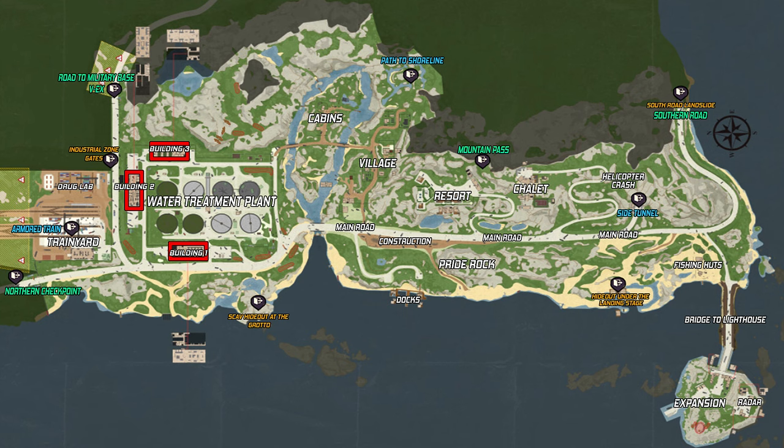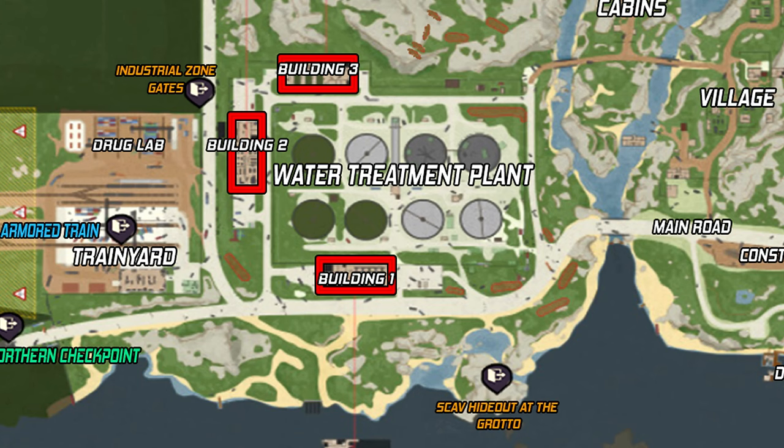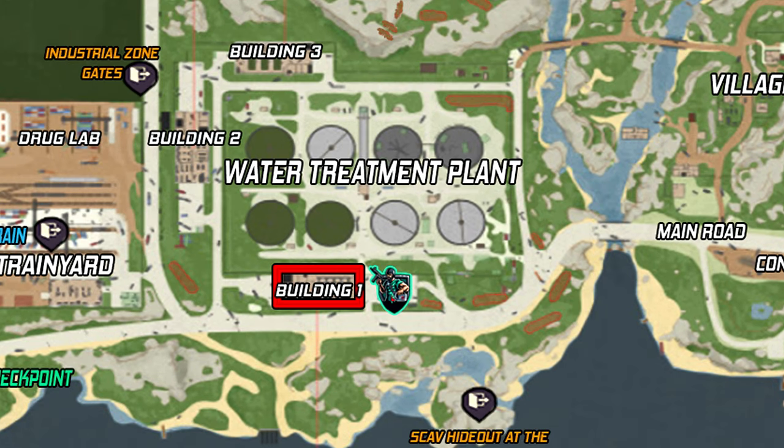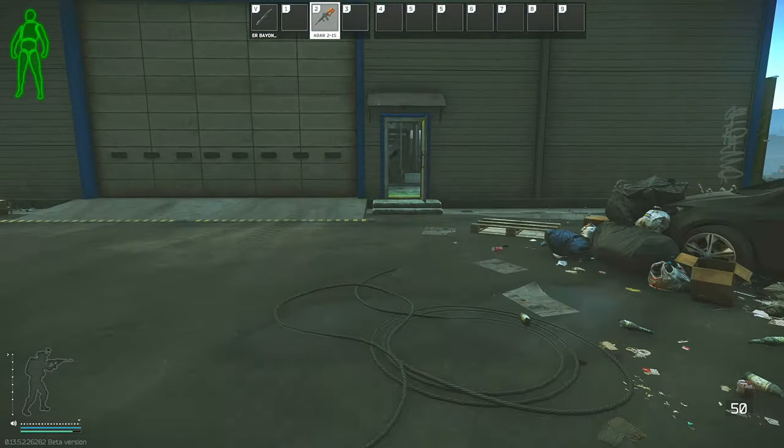After Interchange, we head to the last map: Lighthouse. For this map we need two keys — the Water Treatment Plant Storage Room key and the Rogue USEC Barracks key. All three potential painting spawns are at the Water Treatment Plant, basically one potential spawn per building. If you're struggling getting into the Water Treatment Plant, there is a guide on the channel for how to clear the rogues there. Building number one will be shown first, as it is the one potential spawn location that does not require a key.